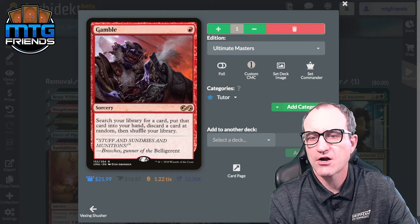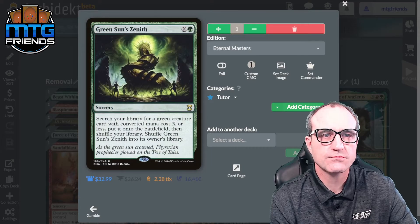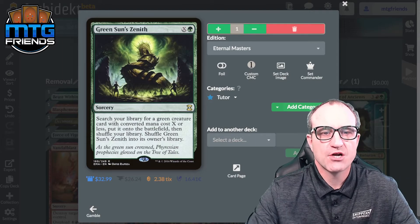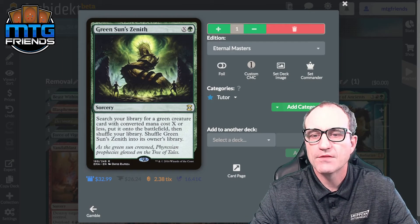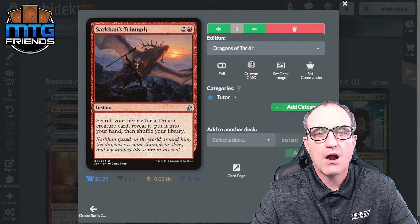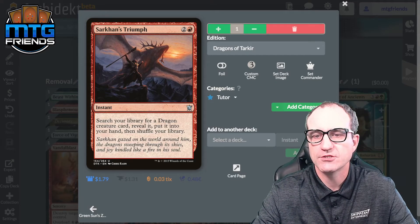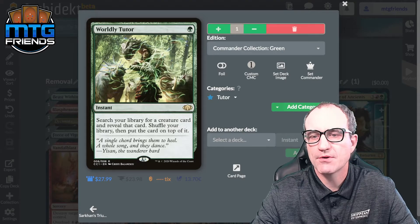For tutors: Gamble searches your library for a card, then you discard a card at random — we don't love the discard part but we love the tutor. Green Sun's Zenith searches for a green creature card with converted mana cost X or less and puts it on the battlefield, then shuffles. We can also tutor up a Dragon specifically — search library for a Dragon creature card, reveal it, put it in hand. Worldly Tutor searches for a creature and puts it on top of your library.